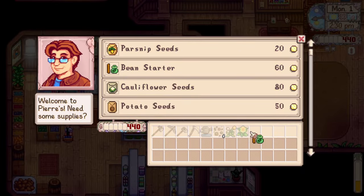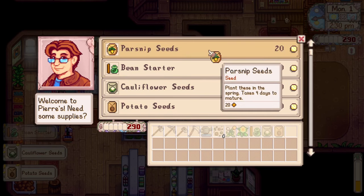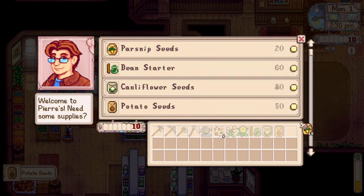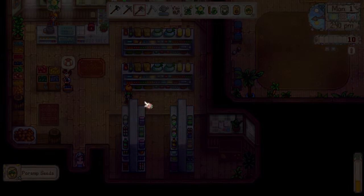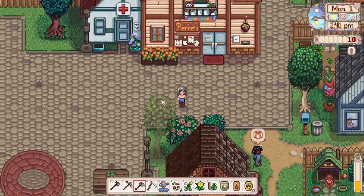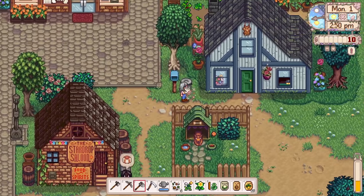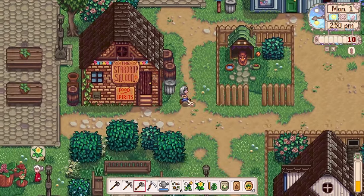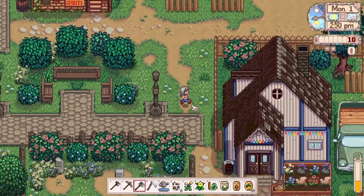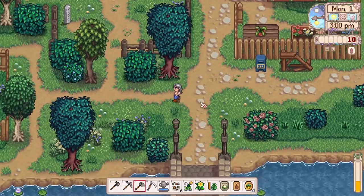I think I'm going to start off with a single seed for the bean starter, cauliflower seeds, potato seeds, and then the rest of my money is going to go to parsnips. That way we're growing the seeds for the community center as soon as possible, so we can get that part of the community center turned in, our first reward, and get the community center started. We can't turn anything in yet because it's not open, but we can start setting things aside in our chests.